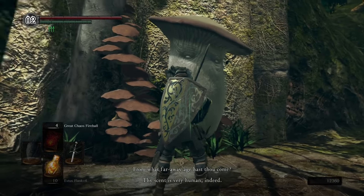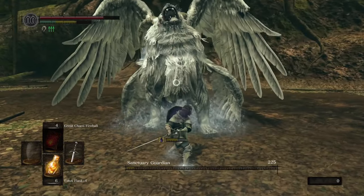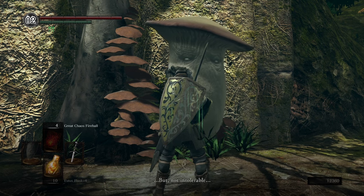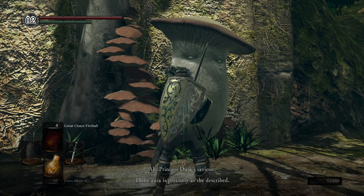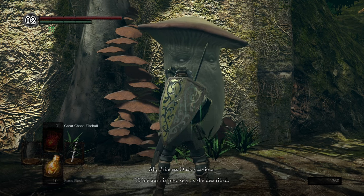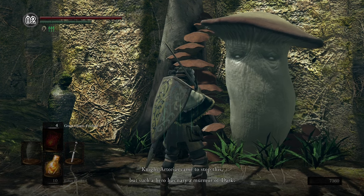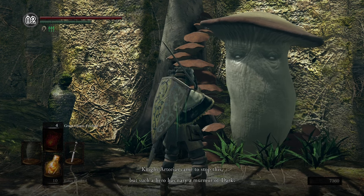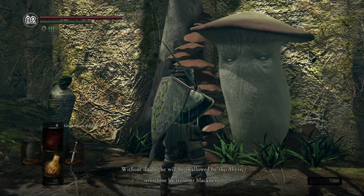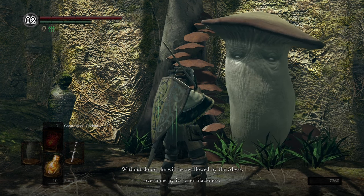There is never a dull moment in this DLC. One moment you're fighting a lion angel, and then the next you're getting caught up on the story through the help of a mushroom. Elizabeth is Princess Dusk's godmother, and basically tells us that Artorias is getting his ass kicked and we've got to step in. 'Artorias came to stop this, but such a hero has nary a murmur of dark. Without doubt he will be swallowed by the abyss, overcome by its utter blackness.'